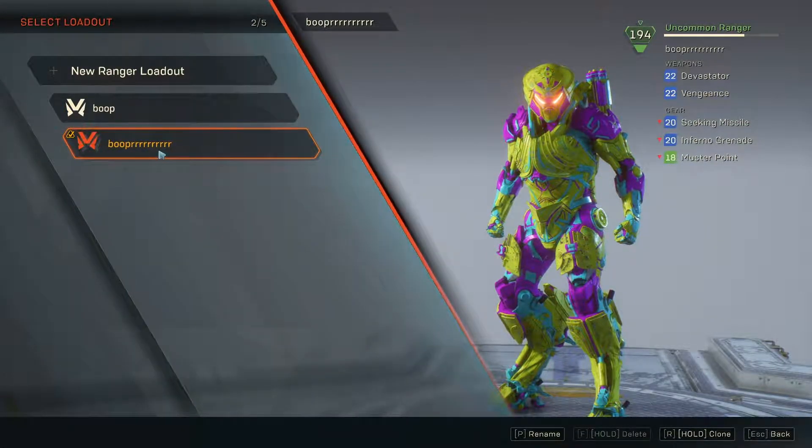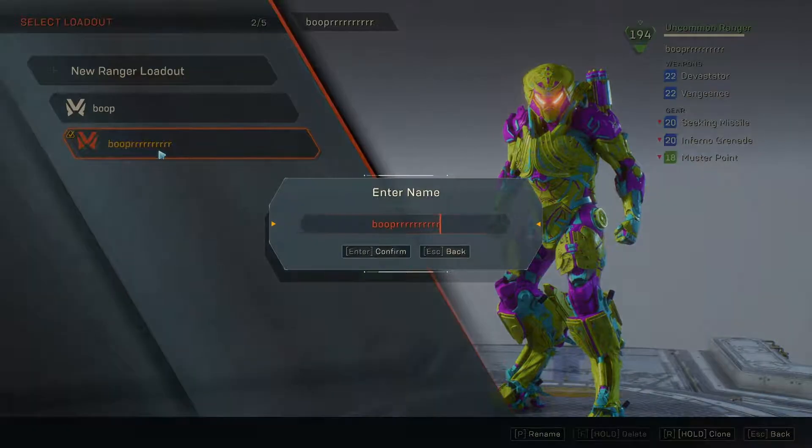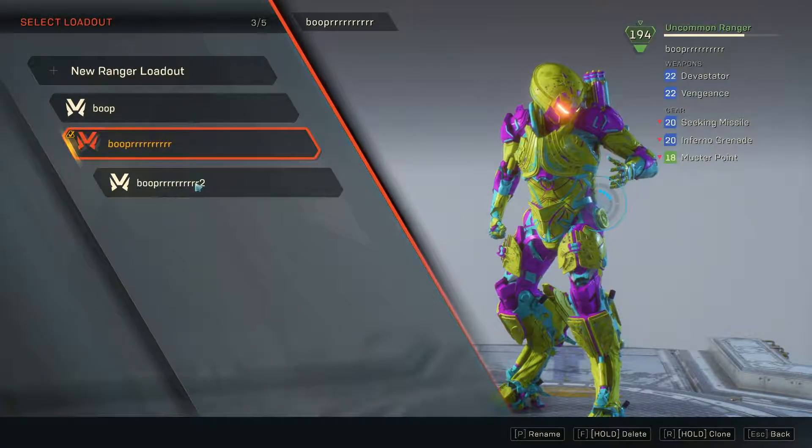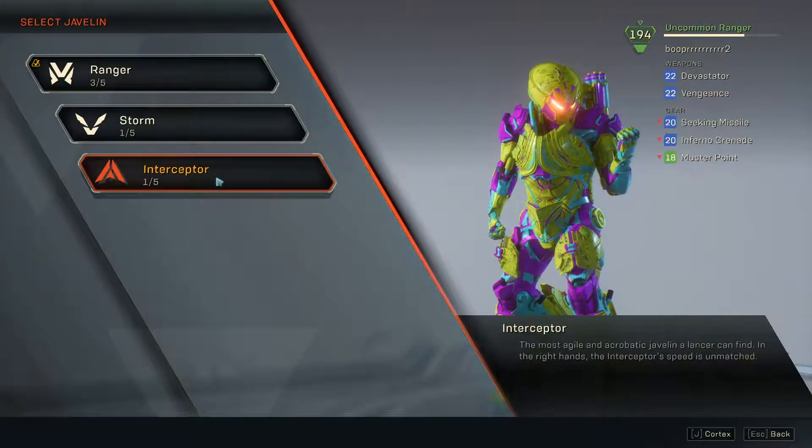Ranger — hold R, clone. So here's what we're gonna do with this: we're just gonna reverse the colors.